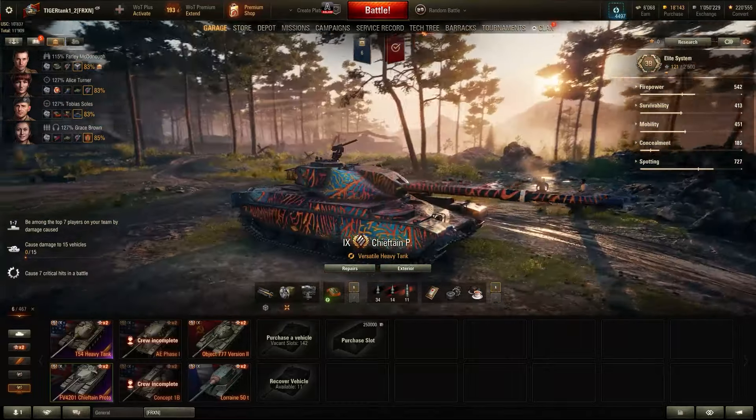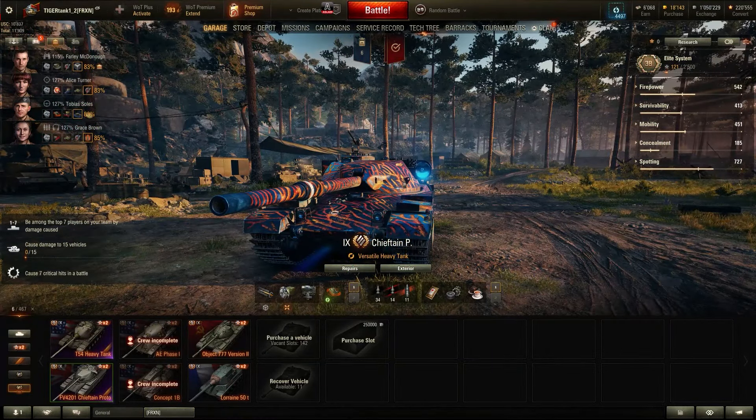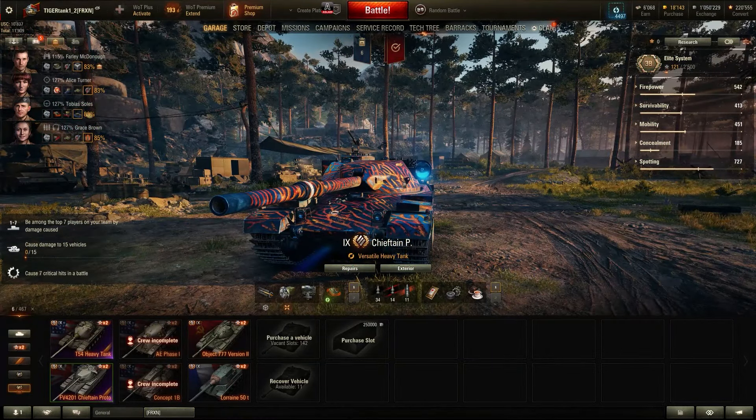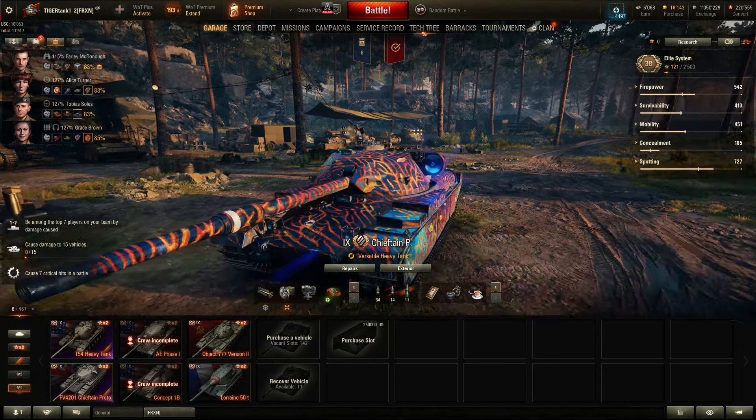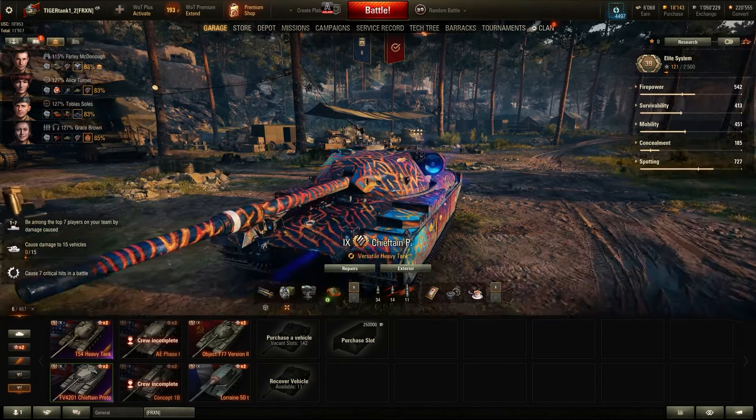I think it is probably one of the better premium heavy tanks at tier 9 that you were able to get. This vehicle was only available during the Waffenträger event where they were selling loot boxes. I got very lucky — I opened two of them and I did receive the Chieftain Prototype. Those were the last loot boxes I've opened in World Tanks, and I have not missed spending money in this game.